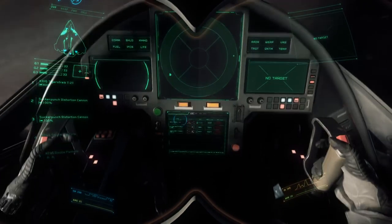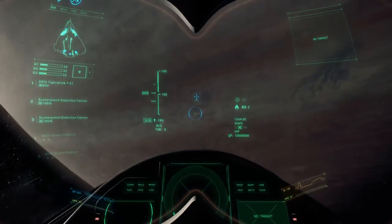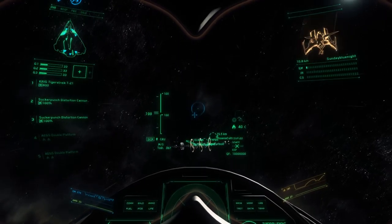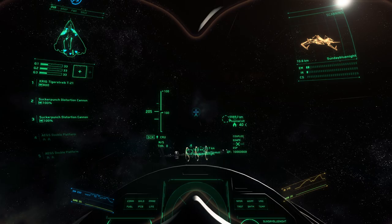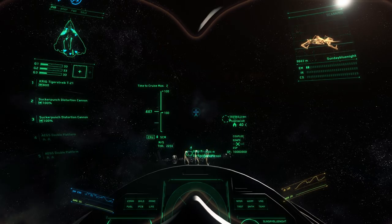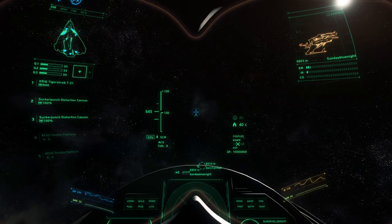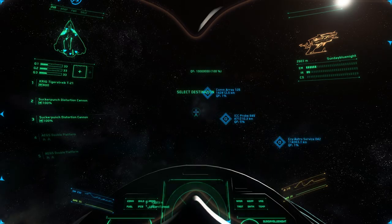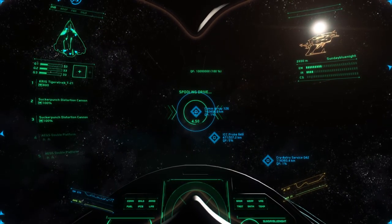It's just the armor I'm wearing - if I was wearing a normal flight suit I'd be able to see that display a lot better. Right, what have we got? SCM - we are at 205. Cruise - still going, we're still going: 645. Let's go and kill some stuff. Warp drive engaging, jump drive engaged, jumping.